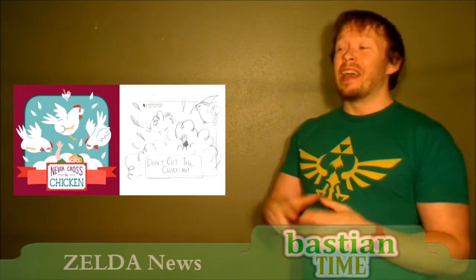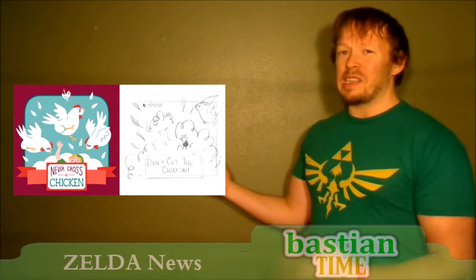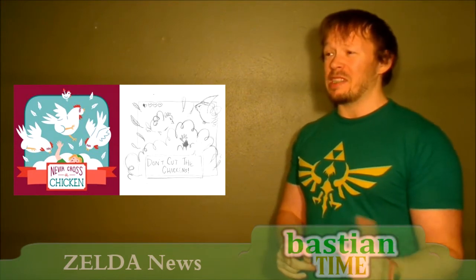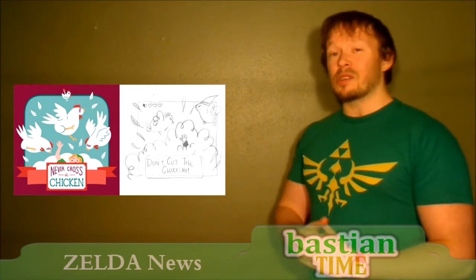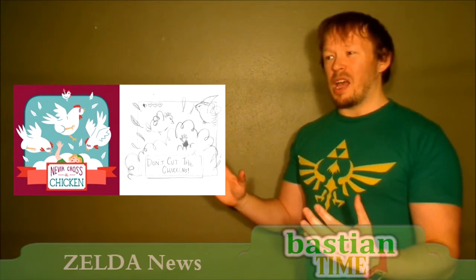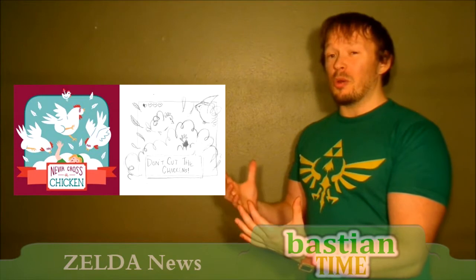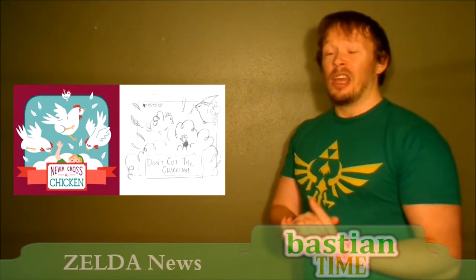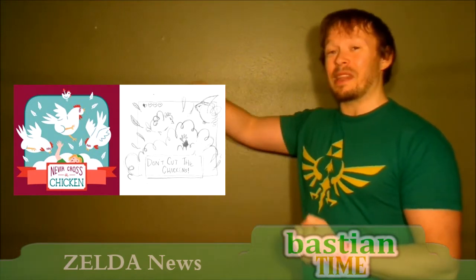This week's Did You Know Gaming Zelda-related thing is about something I had never heard of before. There's apparently a secret pot hidden in Ocarina of Time. It's probably an accident — in the programming there are two pots sitting next to each other, but for whatever reason only one has an image surrounding it. The other one exists as a piece of code, and you can smash into it and be behind it, but it's invisible. Definitely check out that link explaining how to find the secret invisible pot in Ocarina of Time.